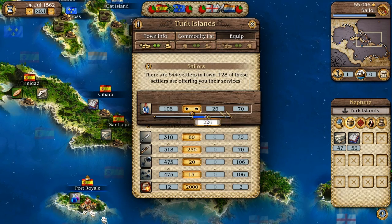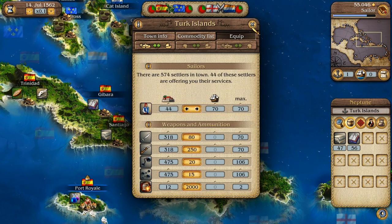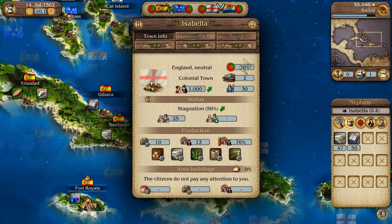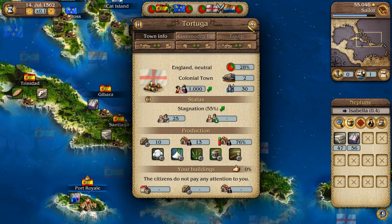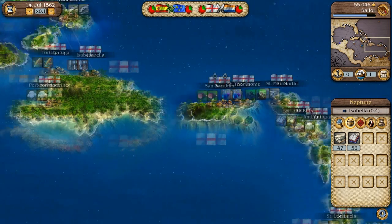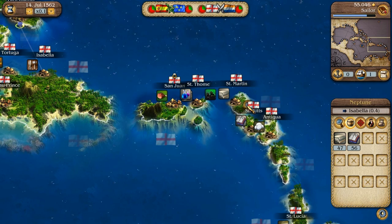Clothes cost a lot of money. Let's bring in some settlers — lots of people from the Turk Islands love me, nice. Clothes... do you produce clothes? No you do not. Nope. Not many people produce clothes anymore, do they? They're all little stingy bastards.